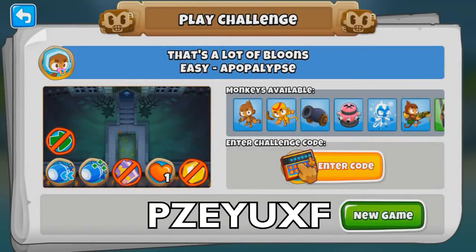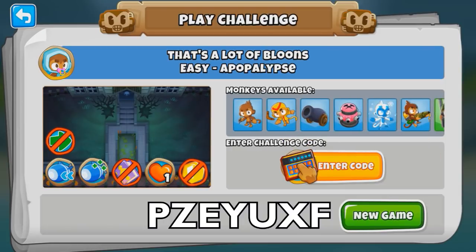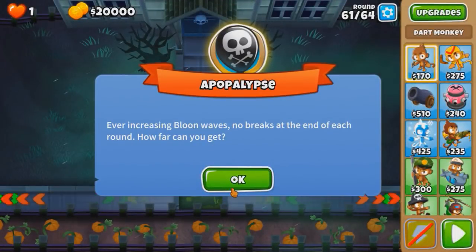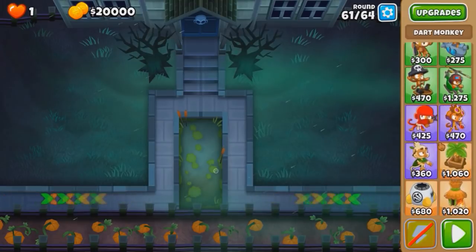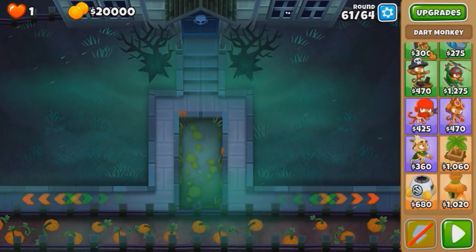So Apopalypse 61 to 64, $20,000. Mobs are max HP, nice. And the only extra rule on top of these rules is: you cannot use the Apopalypse glitch, so you can't go back to the game and then jump back in. We got a black border. So how hard can this possibly be? We got no cash, but you got all the towers basically, except for Super and Wizard.